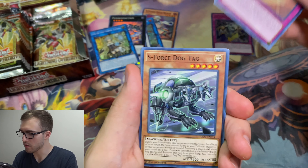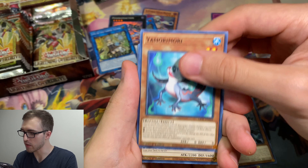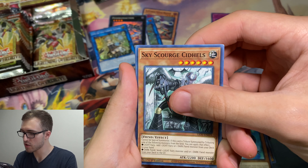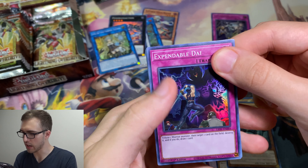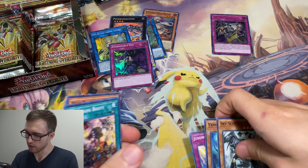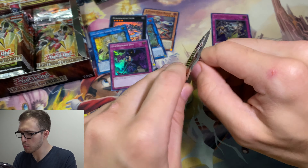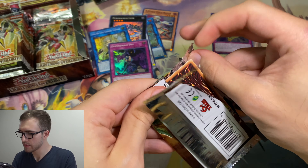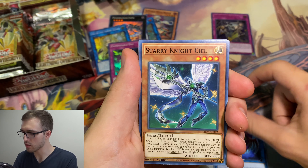We got Judgment of the Branded, the S-Force Dog Tag, Yamamorimori, Skyscourge, Kiddels. The Expendable Die — that's a pretty neat card for warrior archetypes, like maybe Satellar Knights or something like that. It'd be pretty cool in there. Already a trap deck, and their one trap card already draws a card.